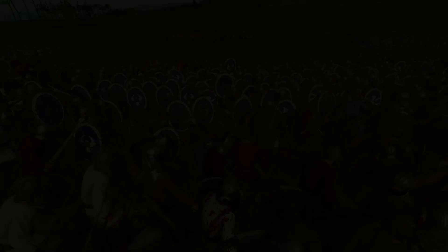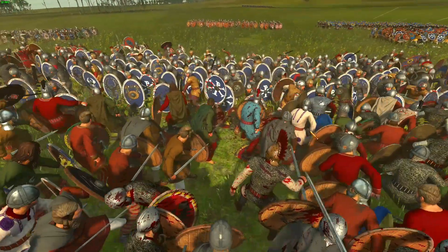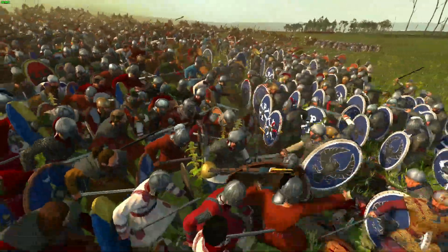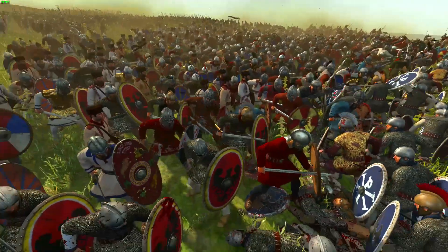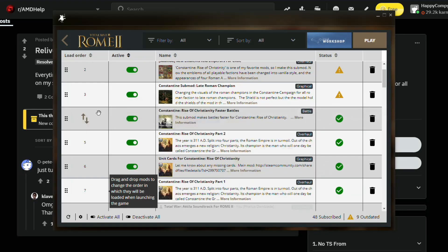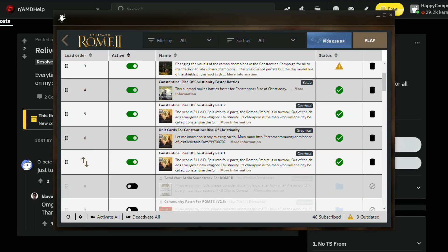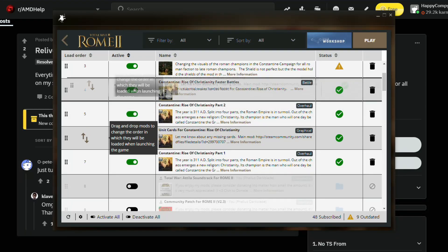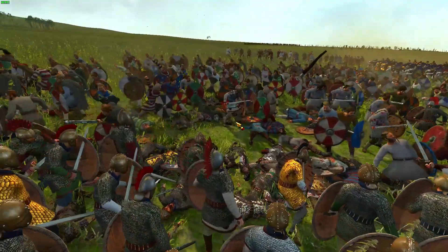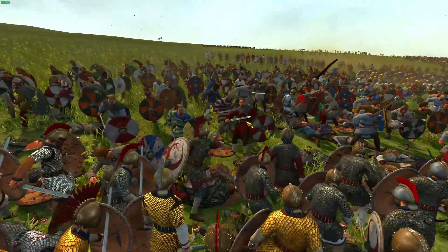So there we have it — five sub-mods for Constantine: Rise of Christianity. They can all be used together, and you can find the links to them in the description down below. Just a heads up though: you may need to force these sub-mods to load after the main mod by dragging them up to a higher priority in your mod manager, as you can see me doing here. If you enjoyed this video and you want to see more, then consider subscribing to the channel and turning notifications on so you can be notified every time a new video drops. Thank you all for watching, and I'll see you all in the next one.